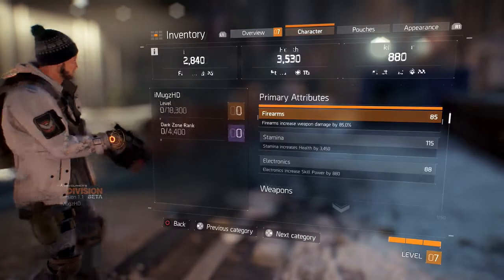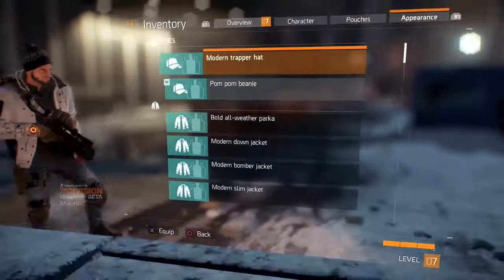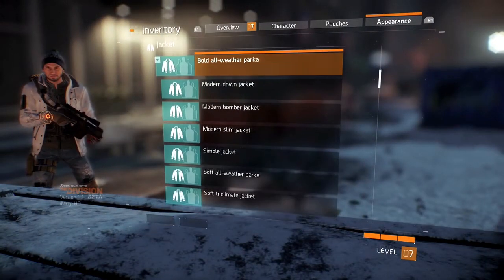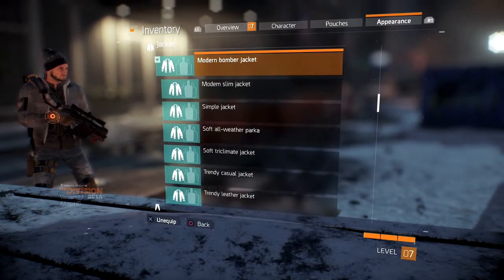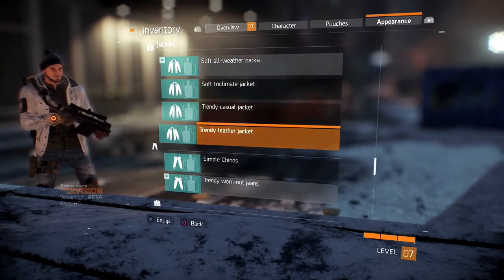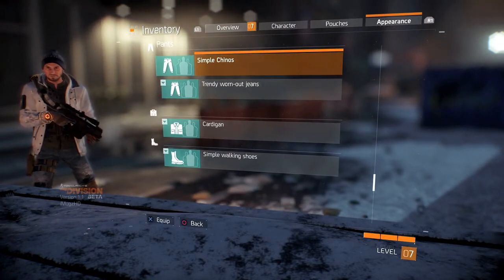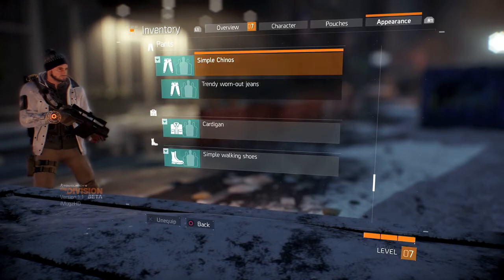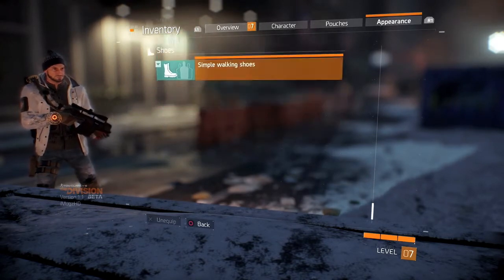When it comes to your character's appearance, you go to your start menu, all the way to the right, to appearance. Usually these items you get from people that you've helped, or from people in the dark zone that you've killed — the CPUs. You pick them up, extract them, and then you get to wear them.